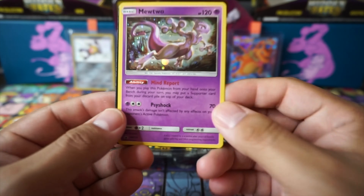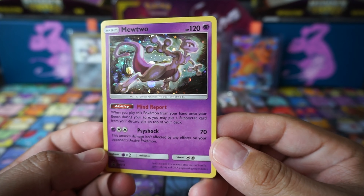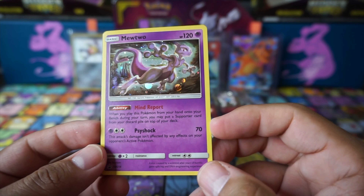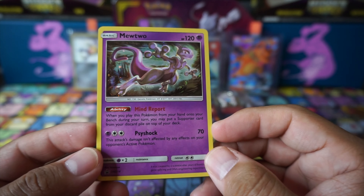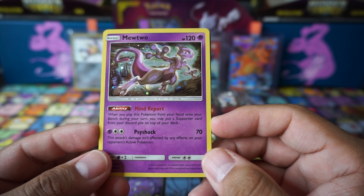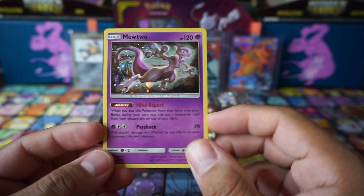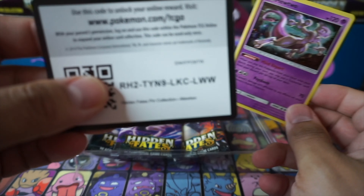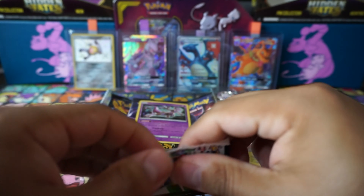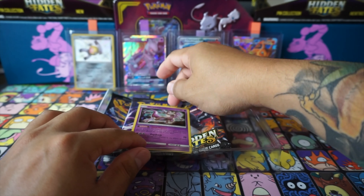Let's check out this Mewtwo promo card — that's Sun and Moon 214. Looks good, very nice holo patterns in the background. It has Mind Report: when you play this Pokémon from your hand onto your bench during your turn, you may put a supporter card from any discard pile on top of your deck. Not too bad! Here's the promo code card — let us know if you pulled it.